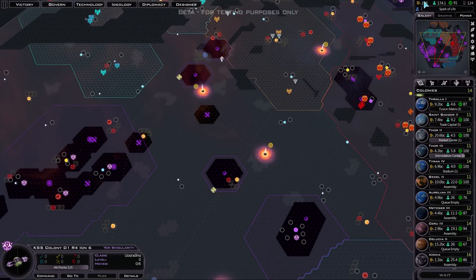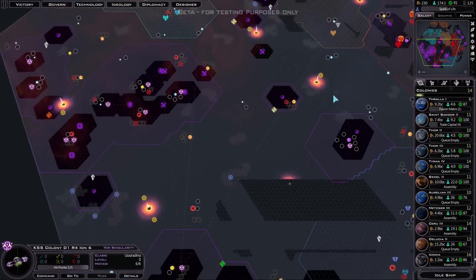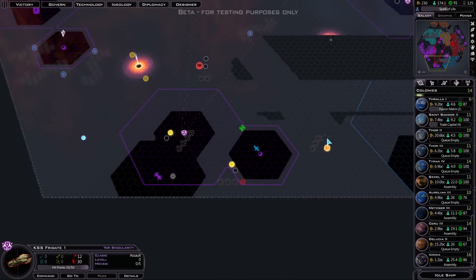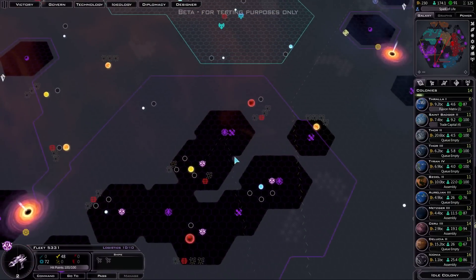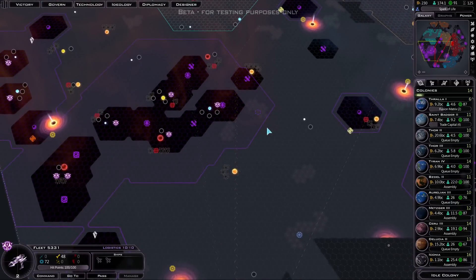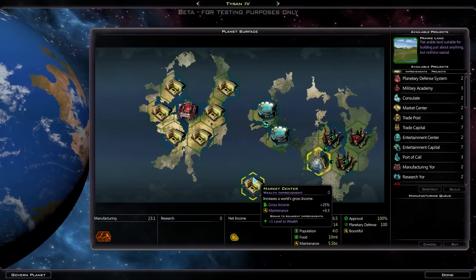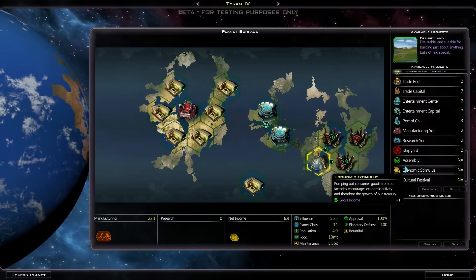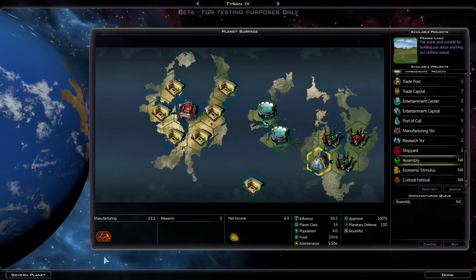Should be getting more income now because there's trade routes. We've got a combined fleet there - that's going to be attacking the Altarians soon. This has finished - let's make an assembly here. I want a decent amount of production.